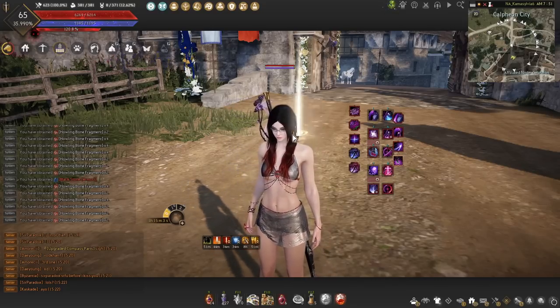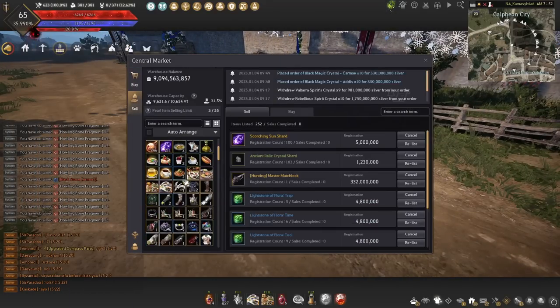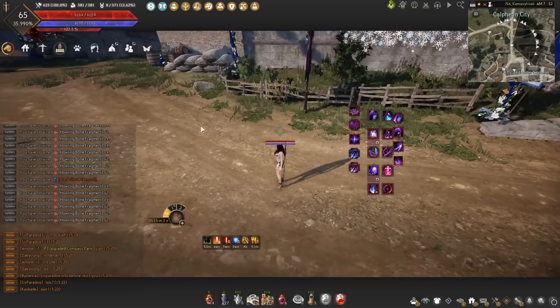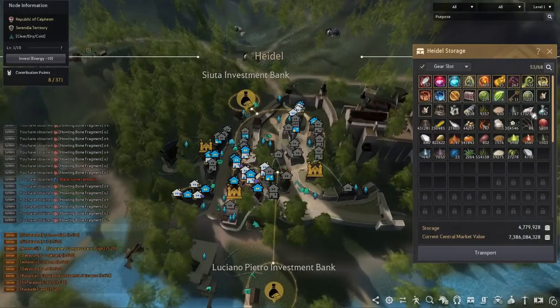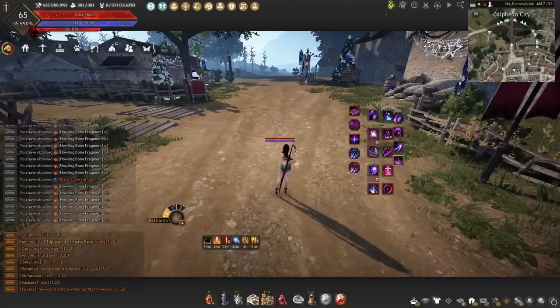First thing to address: if you're just logging into the game and don't know where your crystals went, they'll be in two places. Anything that was tradable — a crystal that could be sold on the marketplace — was moved into your central marketplace, so check there. If you had a tagged character or crystals that can't be sold, like Kydex crystals which are non-tradable, those are going to be in your Heidel storage. Your costume crystals will also be in Heidel storage as those are considered non-tradable crystals.